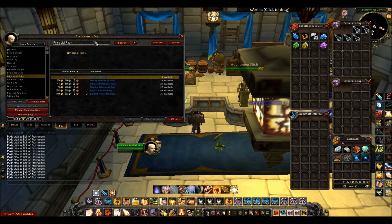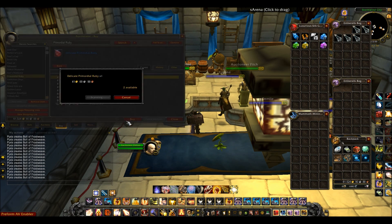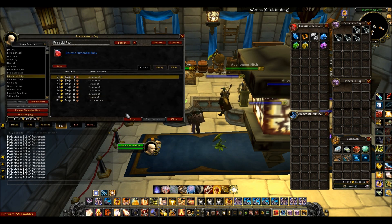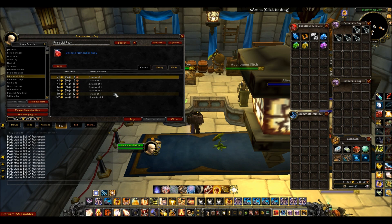As you can see I typed in Primordial Ruby and it will list all the different Primordial Rubies, how many are available and the lowest price. So say I want to buy a Delicate Primordial Ruby — it will then show me the cheapest price. Look, there are two stacks of one for 41 gold, I can buy those two. And four here, buy these four. It's just so much easier than clicking buy on the usual Auction House and then clicking accept — this will just buy two stacks for you really easily.